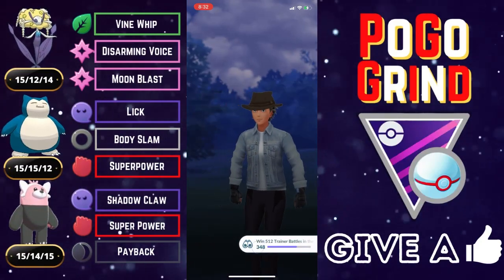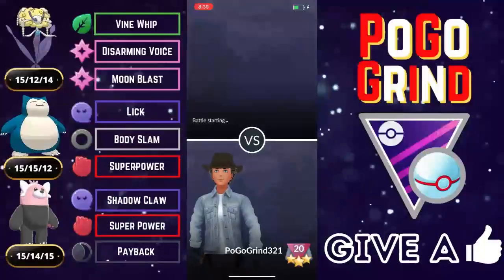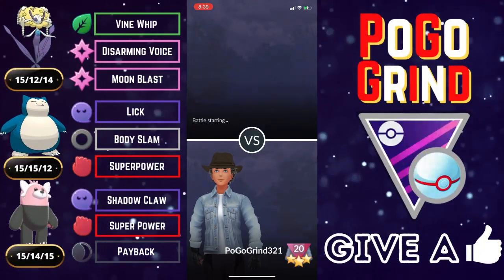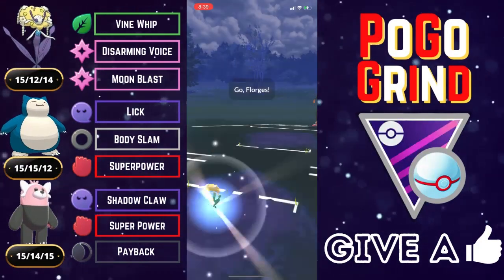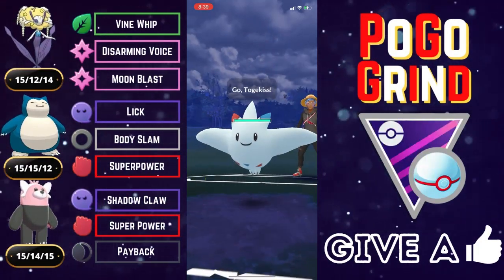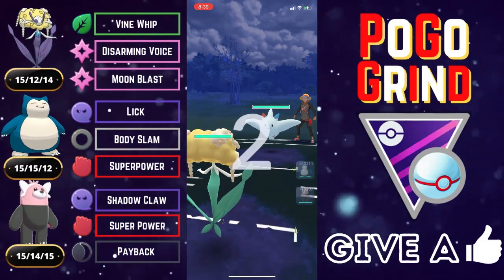We live long enough to get to a Disarming Voice, which will absolutely be sending this shiny Bewear packing in the Master Premier Classic. Florges closing it strong. That's going to be a good game. Well played to our opponent. Bewear did not disappoint in the Master Premier Classic. I would highly recommend building one if you have a good one with Master League IVs. It is absolutely well worth it.